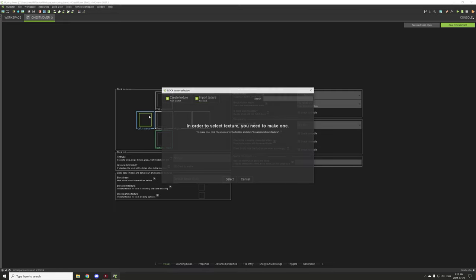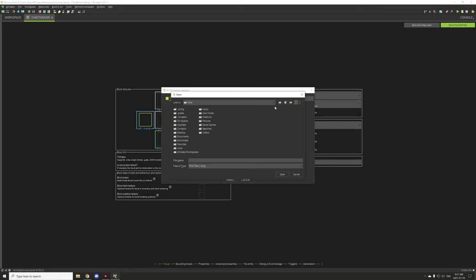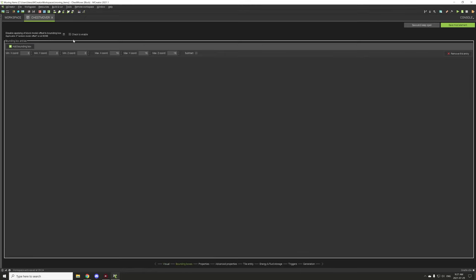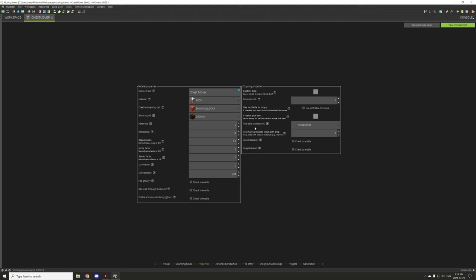What we're going to do is set a texture. I'm just going to quickly import one — we'll go with something from my mod. We'll go to our files and find some extra textures — machine block, we'll use that one. So we have just a texture that we can use. Now what we want to do is basically set all the properties up how we want. I'm going to set this to five and six so it's like an iron block.